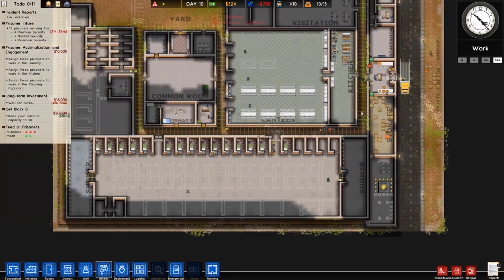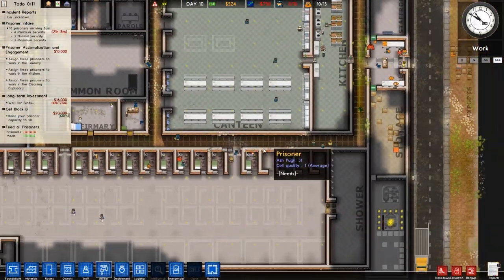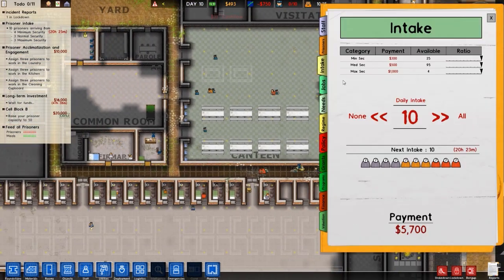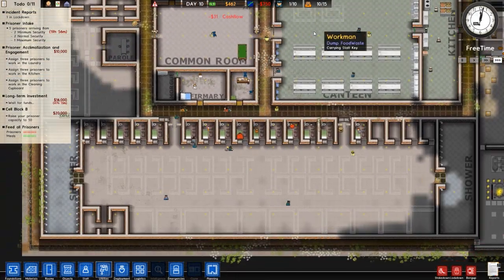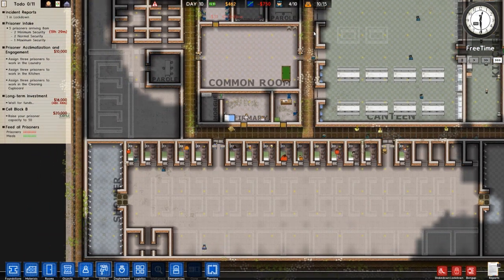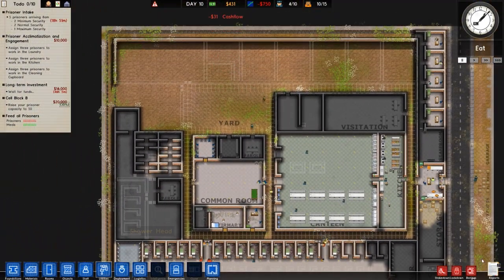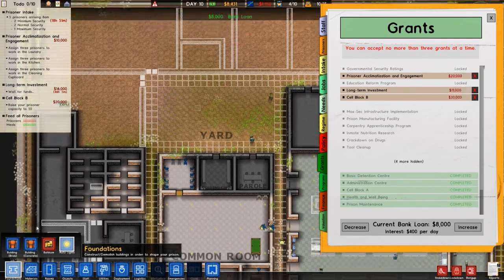Today's beverage is water — trying to hydrate through the man cold. The danger level was going up because prisoners were getting searched, which is something that just happens. We'll go to intake and set up another five prisoners to get to the top end. One prisoner is in lockdown because they had booze on them. Funds are about two in-game days away, so the best thing to do is go to reports and grants.